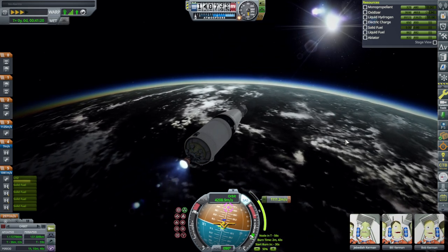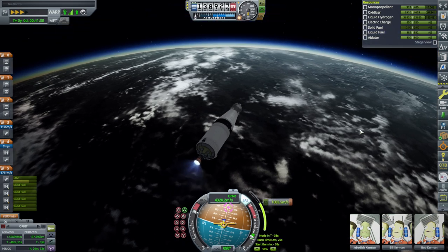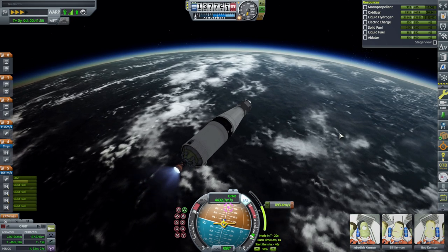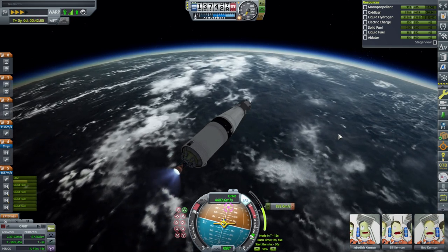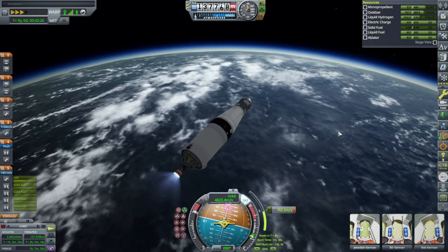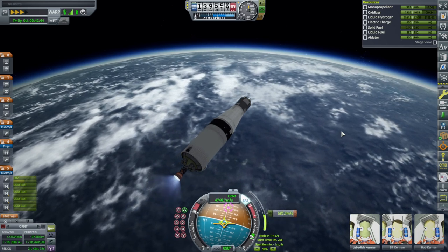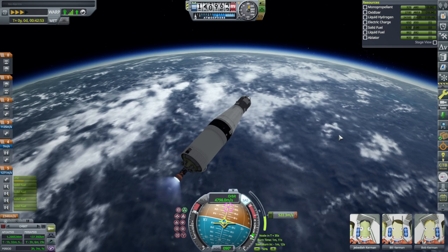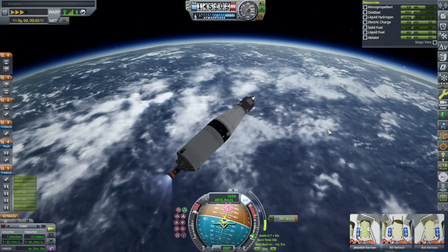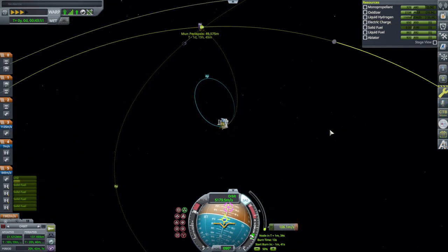So yeah, taking a look at things, maybe 3.2x would be better. I don't know if I want to rescale this to 3.2x — or rescale JNSQ to 3.2x instead of 2.7, if that's possible. Or whether I should just pick a different system or just go with the stock system rescaled. I saw Rescale Continued, but I'm not sure whether I should be using that — it only says it's for 1.8 and 1.9.